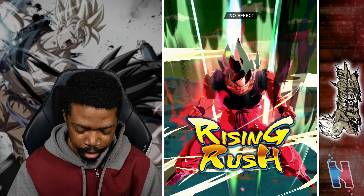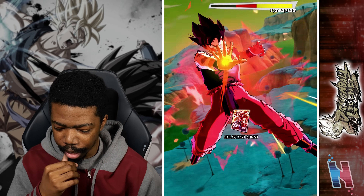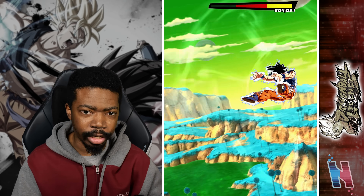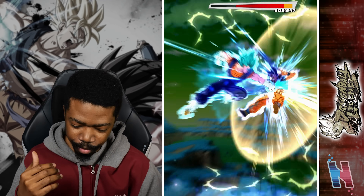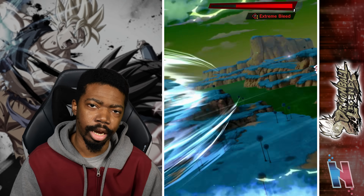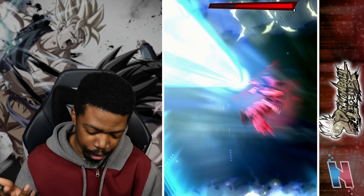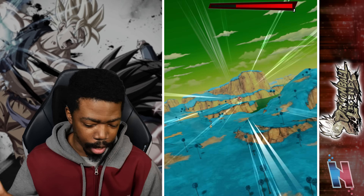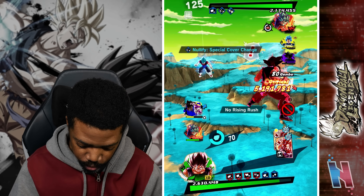Let's Rising Rush so we don't have to deal with this unit. If we land it, I can try to focus down Vegeto while I have the opportunity. That Vegeto combo lasted forever — so frustrating — but we got through it. We ended up rushing Goku, so that's good. Now we've got to make sure all this works.